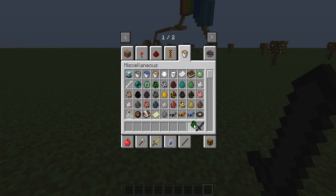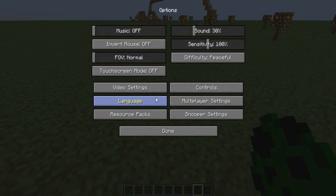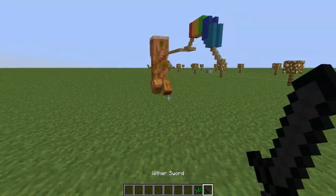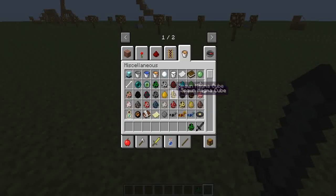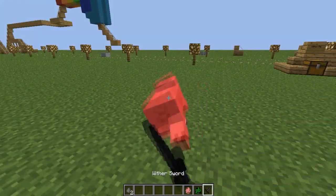Let's try and spawn a creeper to test it out. Oh, I'm on peaceful. There we go — it takes two hits on a creeper. But if you want to kill a pig, it takes one hit. So yeah.